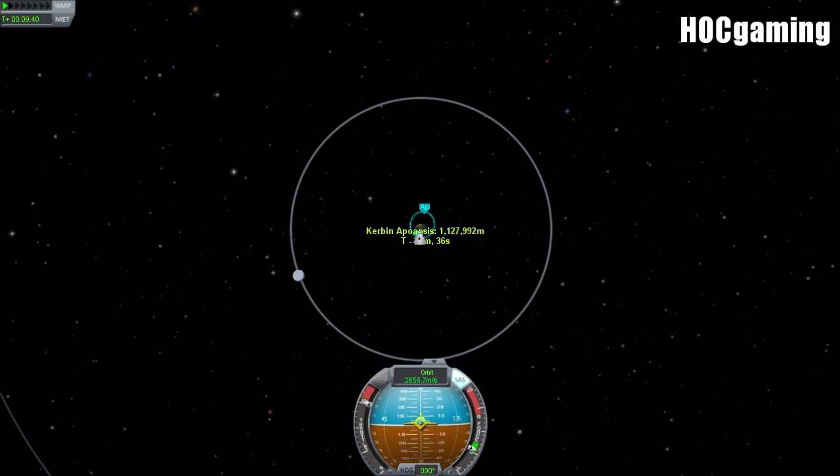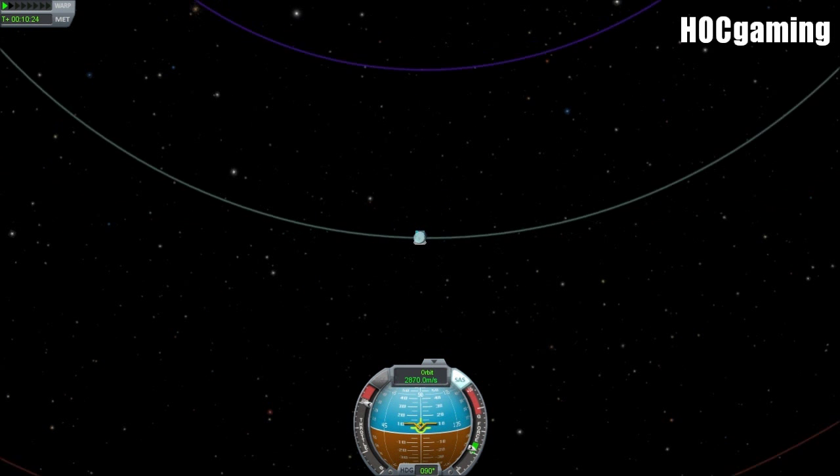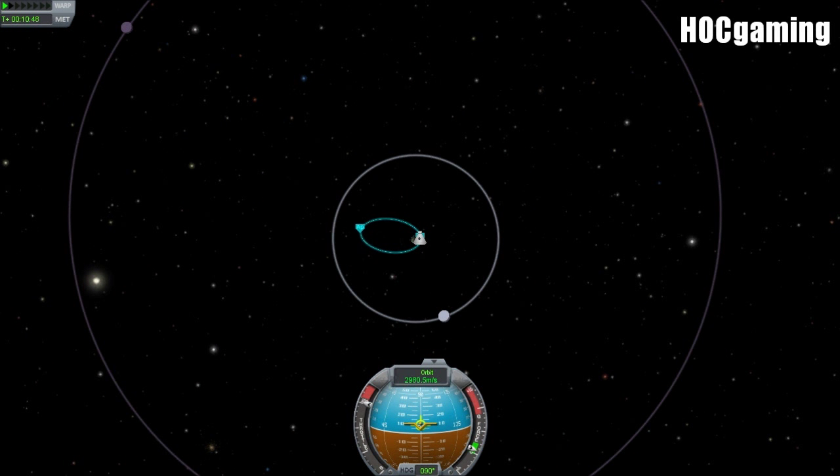We should actually be zooming out so I can show you once more the alignment of Duna and Kerbin — what they look like for the optimum transfer. There we are. You want Duna ahead of you by about 60 degrees, something like that.